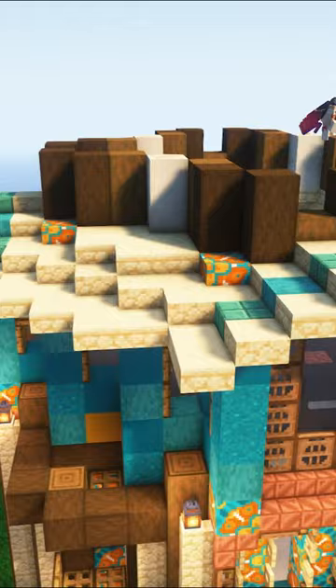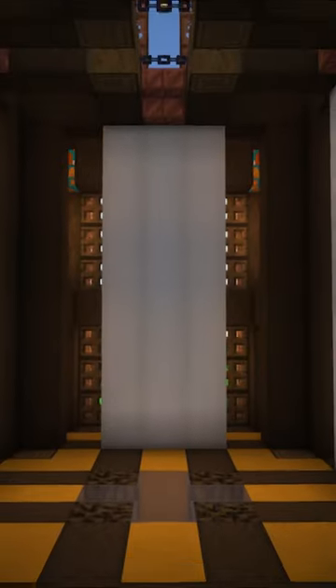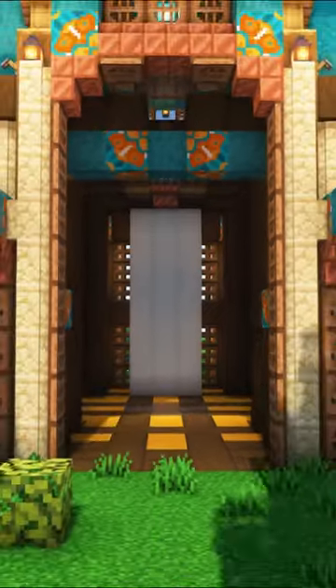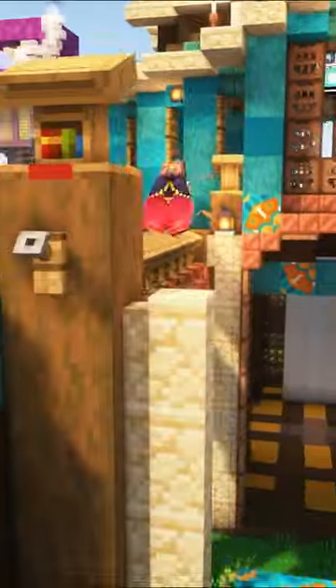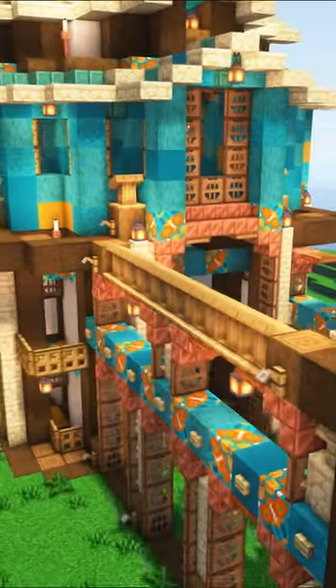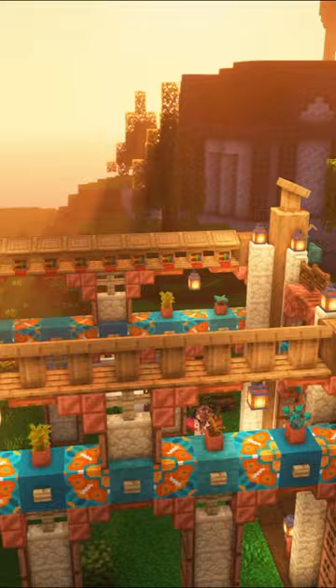The detailed terracotta definitely has its quirks, so I used it as an accent block in the balconies, courtyard, and on the roof. I think going outside our comfort zone in Minecraft is so important. If you guys want to learn more about how I designed this and how I build, check out my full episode.